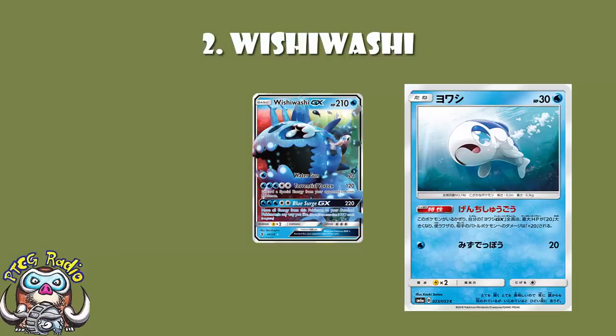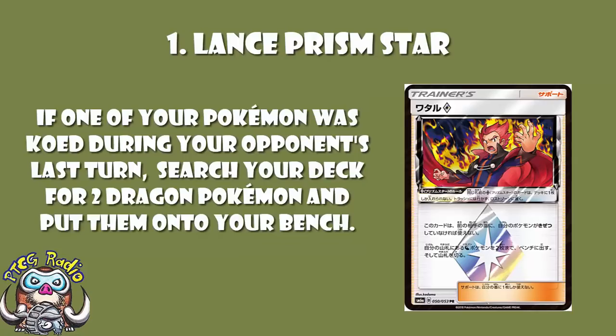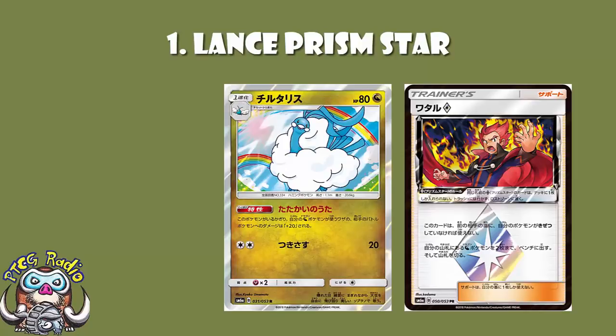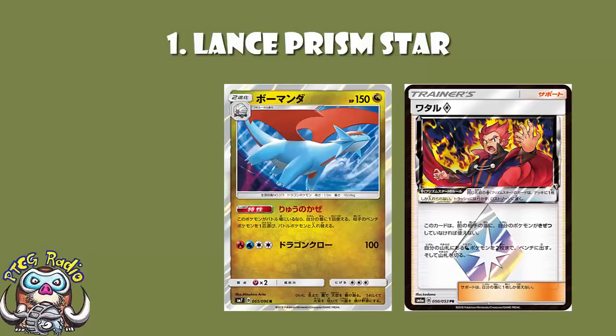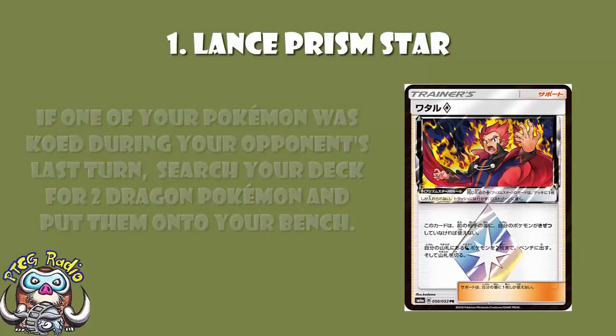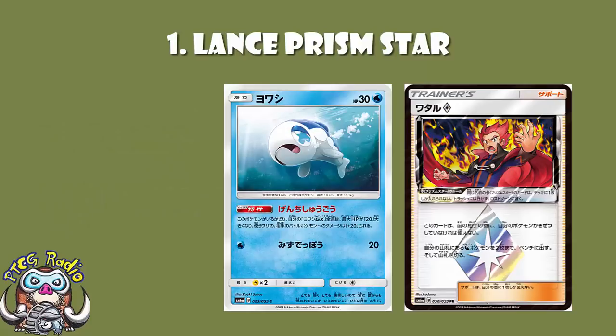At number one — Lance Prism Star, the card with more potential than almost anything we've seen for years. If one of your Pokémon was KO'd during your opponent's last turn, search your deck for two Dragon Pokémon and put them onto your bench — and that's not just basic Dragon Pokémon, that's any Dragon Pokémon. You can get two Dragonite using this, then use the GX attack to get another three. Or get Stage 1 Altarias, or Stage 2 Salamence — whatever you need. There's no card we've had in a long time with anywhere near this level of potential. It could enable utterly wild strategies, or it might never see play. Maybe Wishiwashi should have been number one.